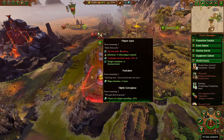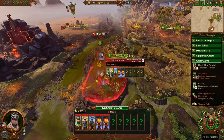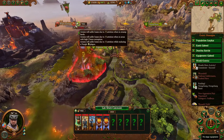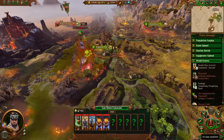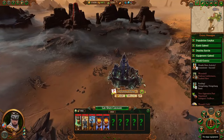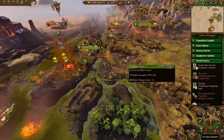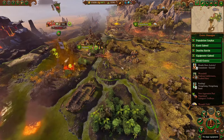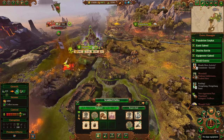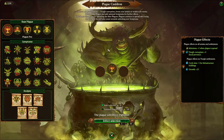For 5 turns instead of 2, this army is suffering from attrition, and it will suffer attrition wherever it goes — caravans move at super speed, so it could spread the plague far away to places like Imrik's Fortress. Infecting caravans isn't necessarily a plan, but it was close to one of my settlements so it was easy to show. The point is that instead of suffering attrition for 2 turns, it'll suffer that for 5.